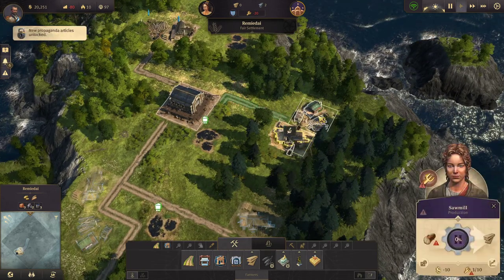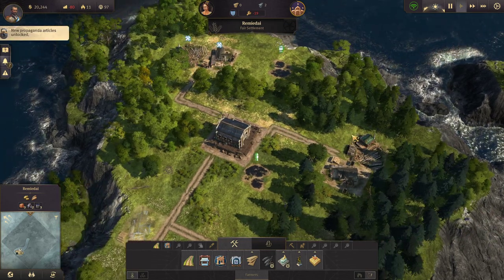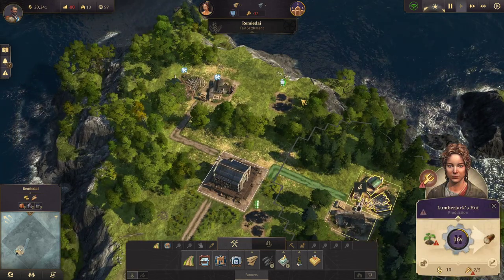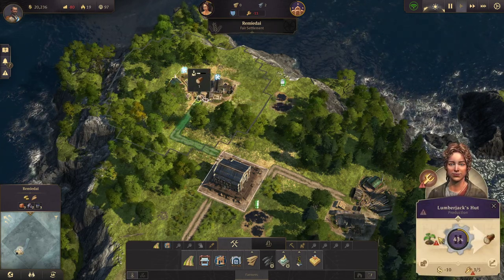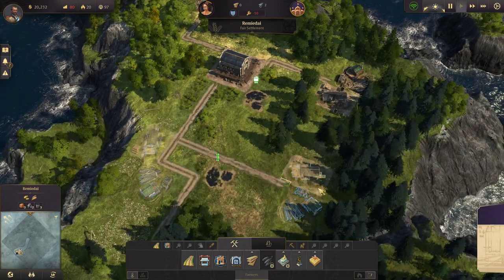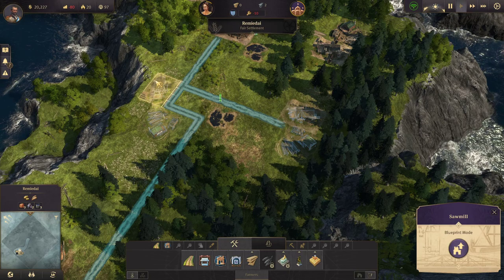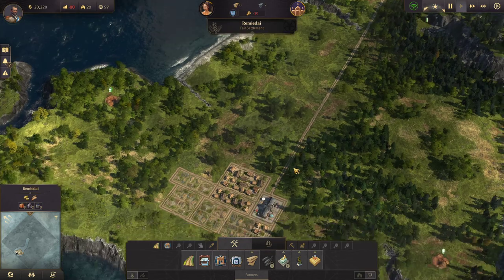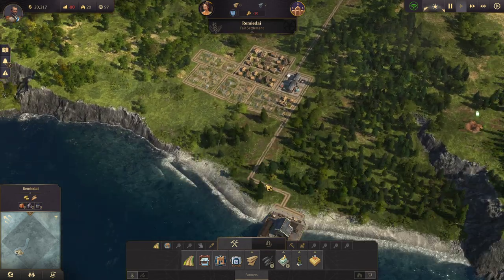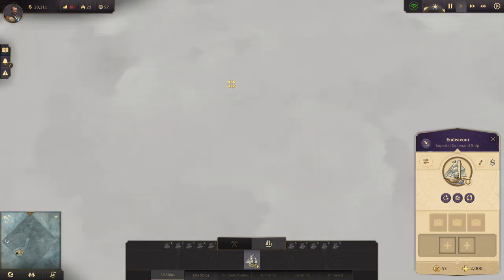As soon as we get some more timber in, we'll get that taken care of. I like to send my exploration ship kind of into the corners to start out. We need to find our friend Archie, we need to find the pirates, and we need to find the other AI in general because we'll get some really good quests out of it.